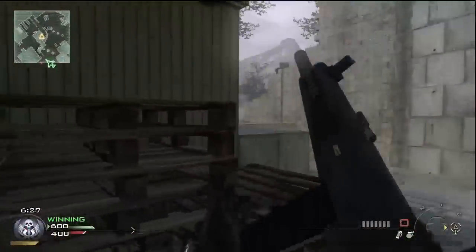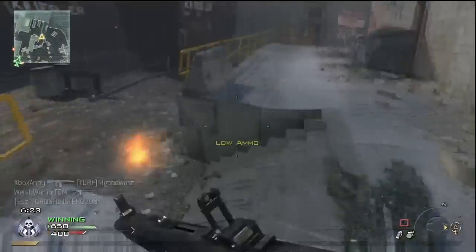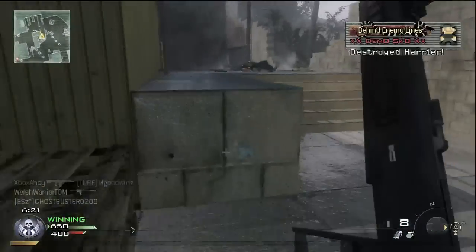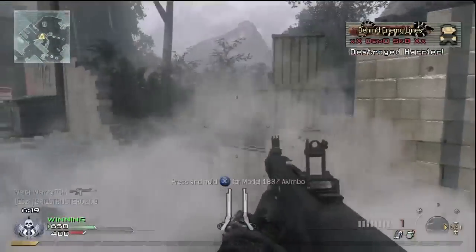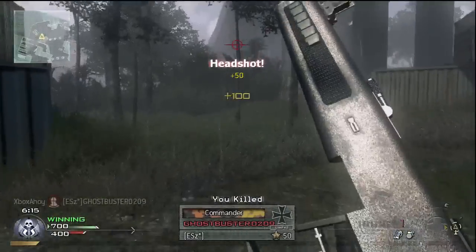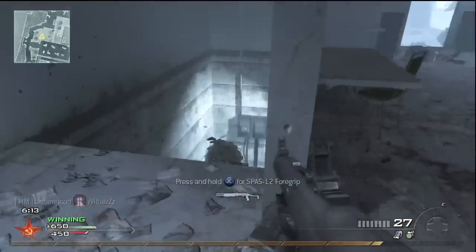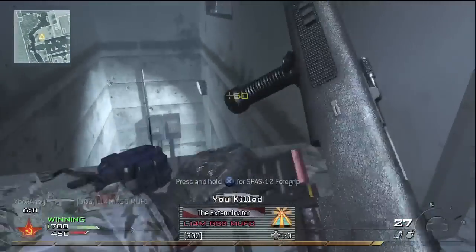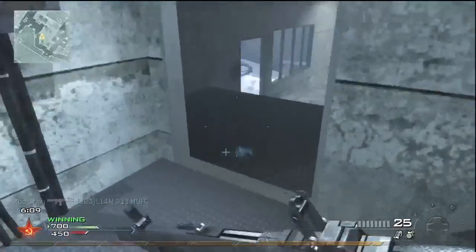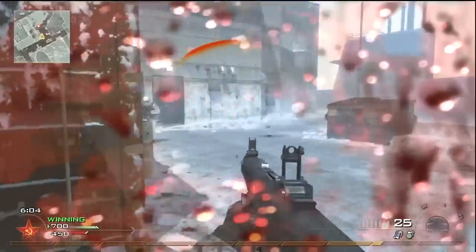The AA-12 works best in situations where you can get close to an enemy before they have a chance to fire upon you. Stopping power isn't essential with this weapon, as if you're in range, holding down the trigger will unleash a deadly hail of buckshot. The key is getting as close as possible, so for your Red Perk slot, Lightweight is by far the best choice. Couple the AA-12 with an SMG for maximum mobility.